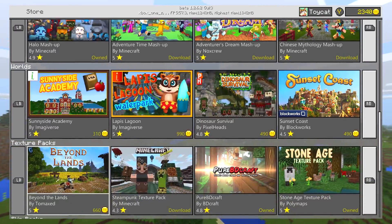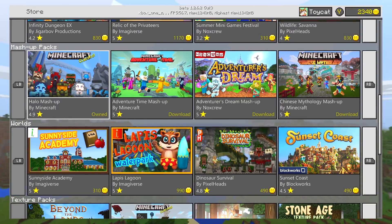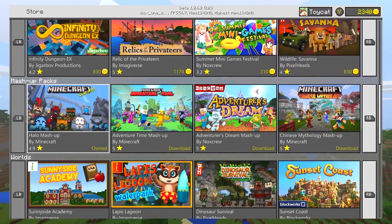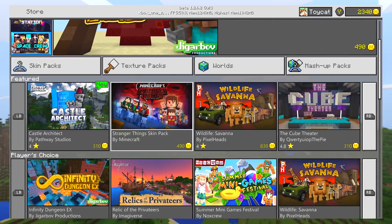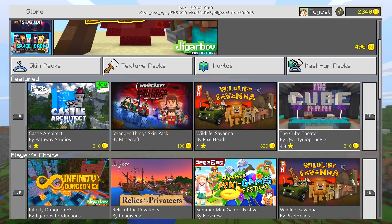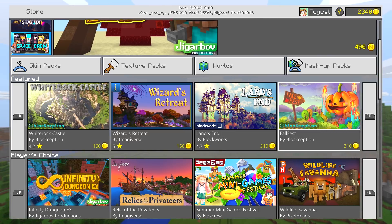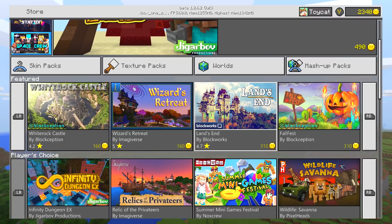It's almost impossible to know what's worth your time and what's entirely not, because it's not worth going through and buying every one of these bits of marketplace content — that would cost quite a lot of money. So what stuff is worth your money? In the beta 1.2.5 update they actually added ratings to the marketplace, so you can now see how every piece on the store has ratings determined by the community.